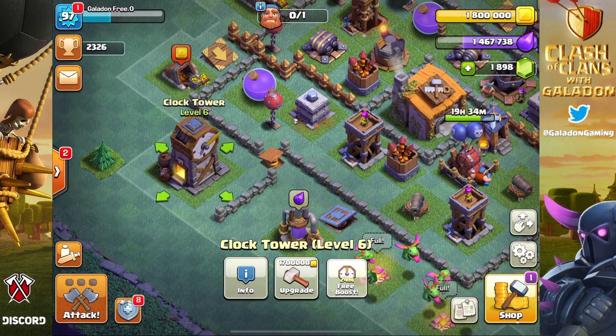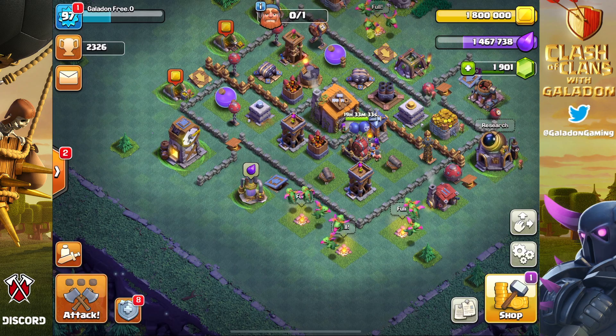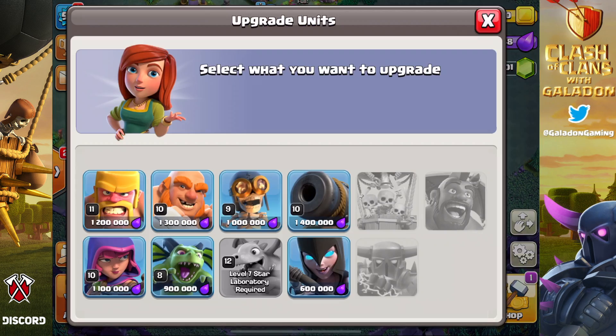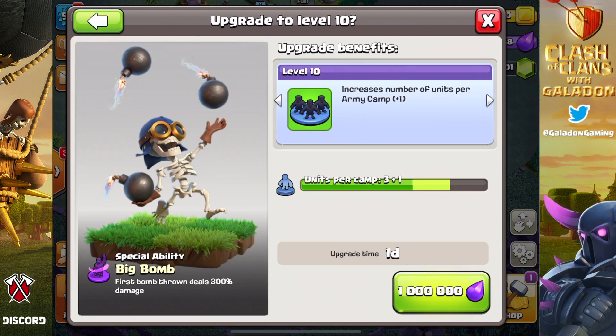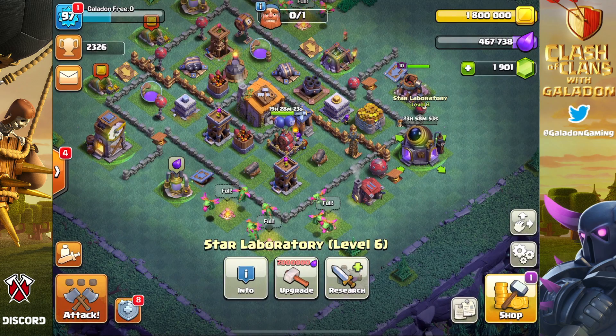We'll pop over to the builder base to continue progress. Not spending much time here, but hitting the clock tower whenever we can, making sure that the one builder is tied up. We're upgrading the bombers — we haven't ever used bombers in builder hall — getting them to level 10 because we'll get an additional unit per camp at that level. In a day we'll give those a try.